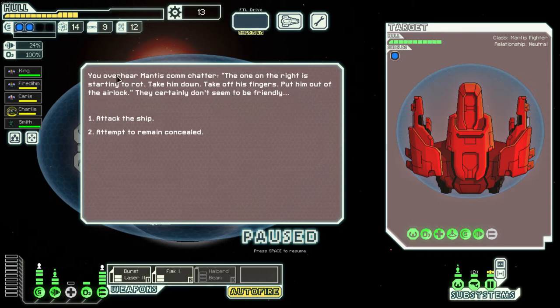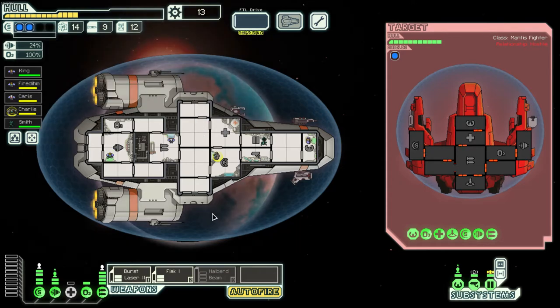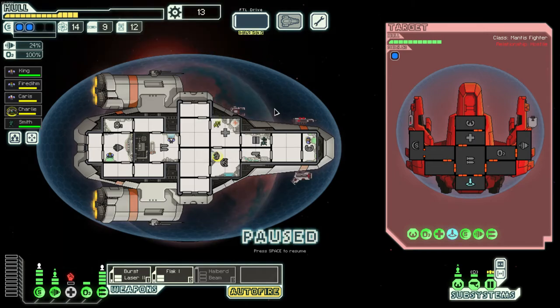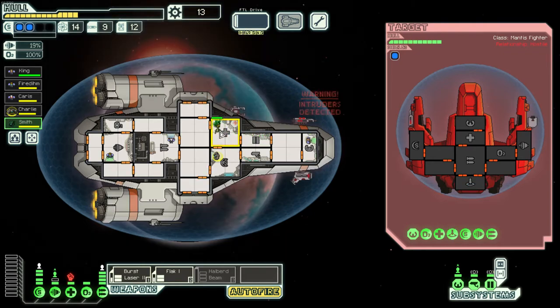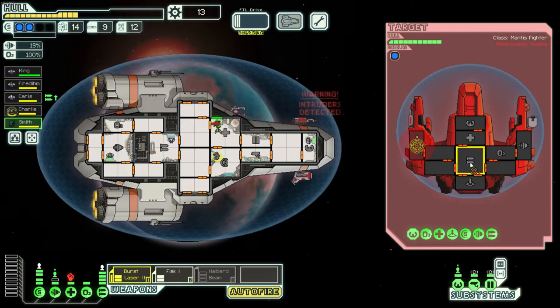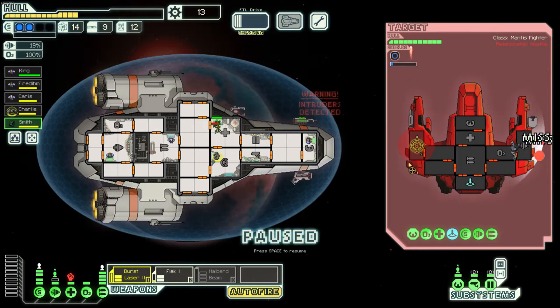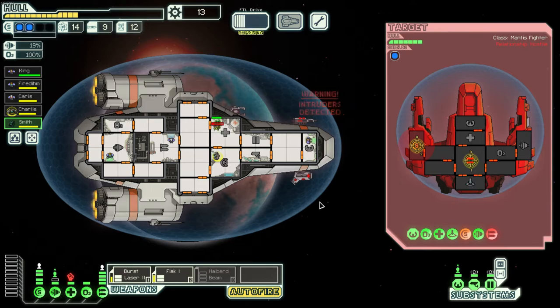Mantis calm chatter — they're going to try to board us again. This time we have blast doors. They heal in the medbay — this is another great strategy for boarders: if they beam into the medbay, you turn on your own medbay and send your crew in. They fight while your crew heals — you pretty much cannot lose. Our flak is ready. Let's launch it at their shields. Like a shotgun it takes their shields right down, then we focus on their weapons.